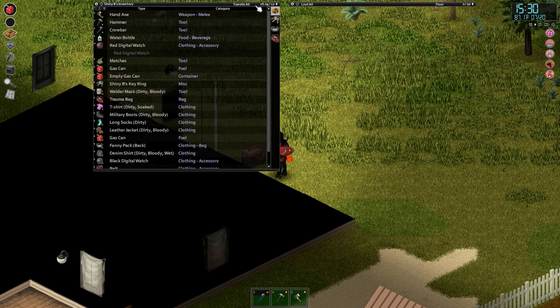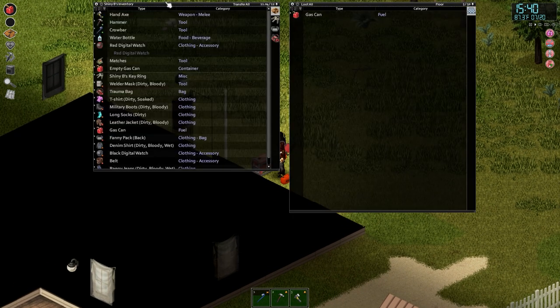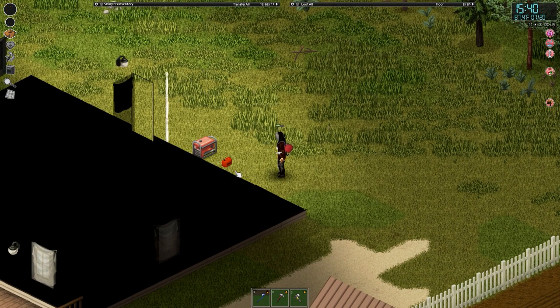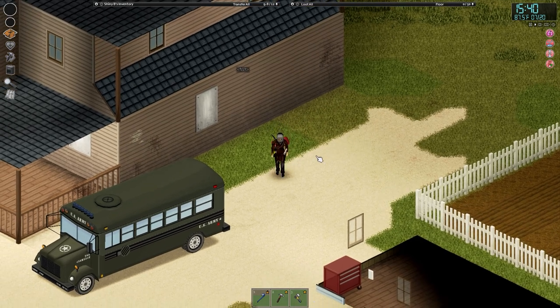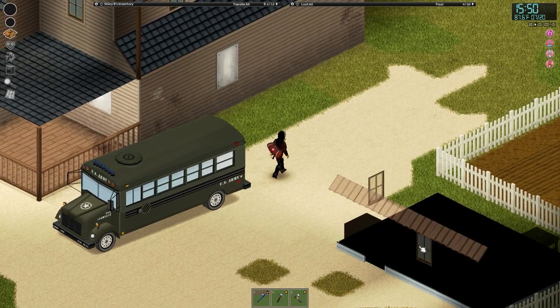Let's fill the generator up so that's all ready to rock and roll. As far as surviving goes we ain't doing too bad at all — we're going to be ready for when the power goes out. Today I want to fortify the base a little bit. As soon as we switch that generator on it's going to make some noise, so I need to barricade that section off. I'll shove this empty fuel can in the back so I don't forget where it is.